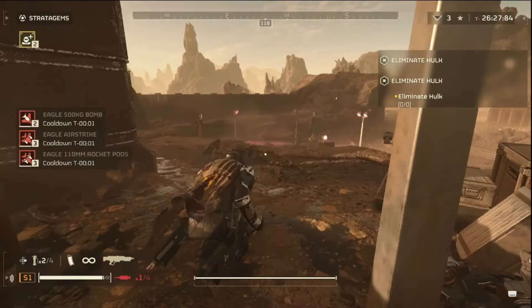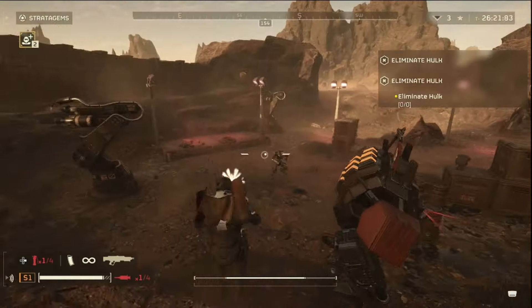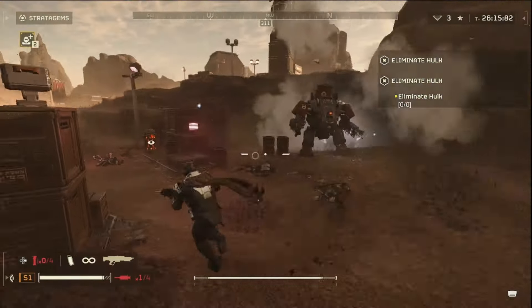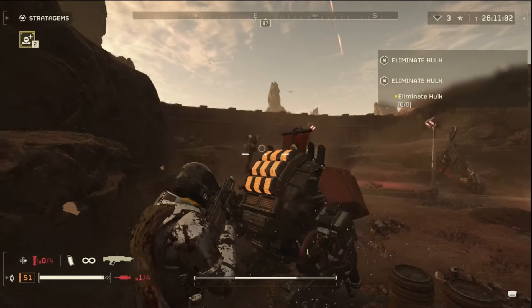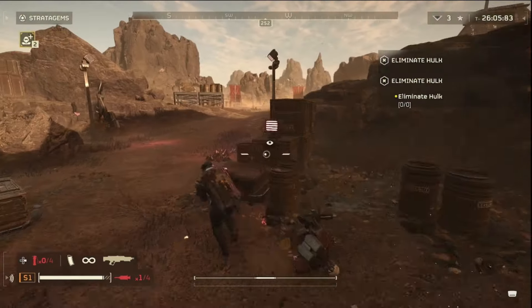We found our Hawk, ladies and gentlemen, so we're going to jump down there and shoot it a couple times in the back and see if we can take it out. We want to make sure we're nice and clean here, so let's take out those bots. Okay - it's not doing anything to the Hawk's back, guys. We're going to need to get more stun grenades.